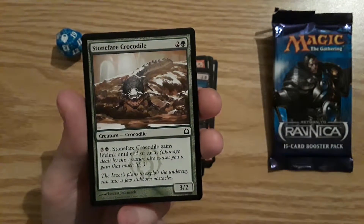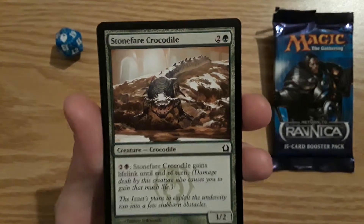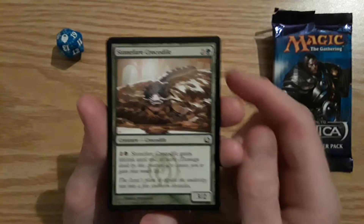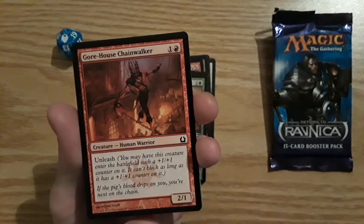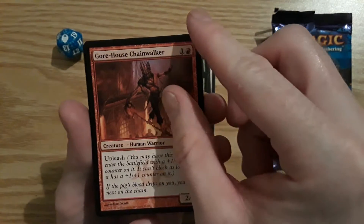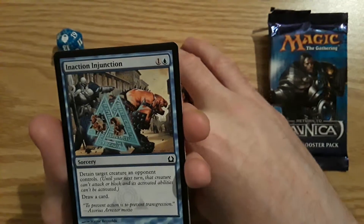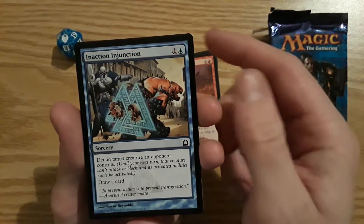Stonefare Crocodile — really cool looking art, it's a mean looking croc. It's a 3/2 creature that gains lifelink until end of turn if you pay the mana. Gore-House Chainwalker, a 2/1 Human Warrior with Unleash. No Sphinx yet, no Angels yet. Inaction Injunction — detain target creature an opponent controls, then draw a card.